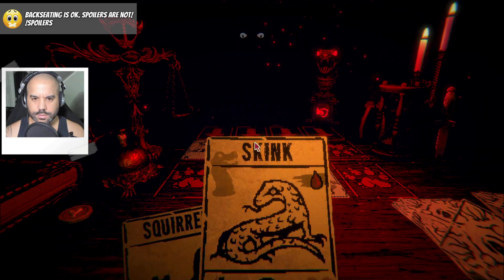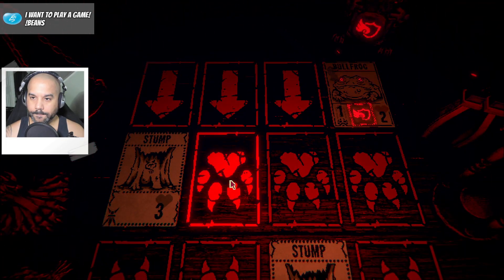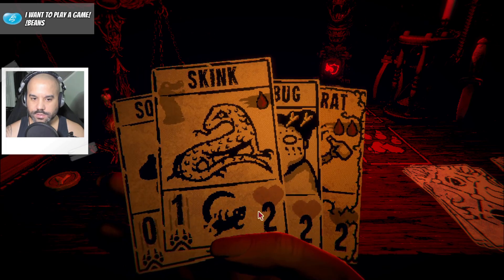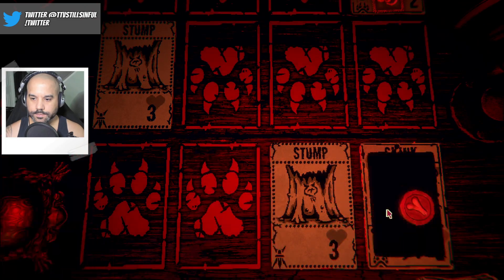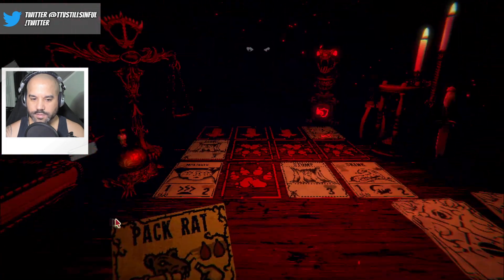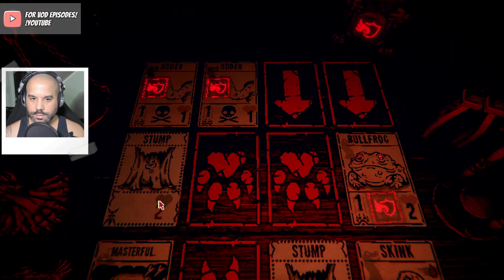Bone Lord. Skink. Great draw. Squirrel. Pack rat. They're blocking flying damage, so that mantis is kind of ass now. Pack rat, skink — we pack rat, we skink it. Oh, we could play this. We got a stump in our way but that's fine, we can bop this stump. Let's see if we can get past it. An adder.